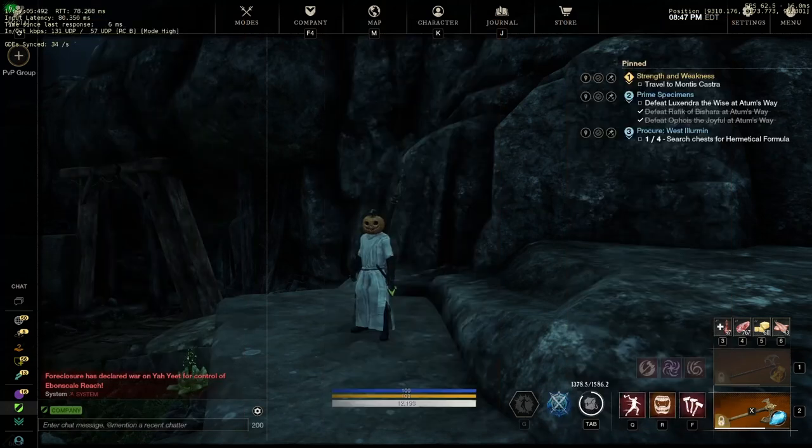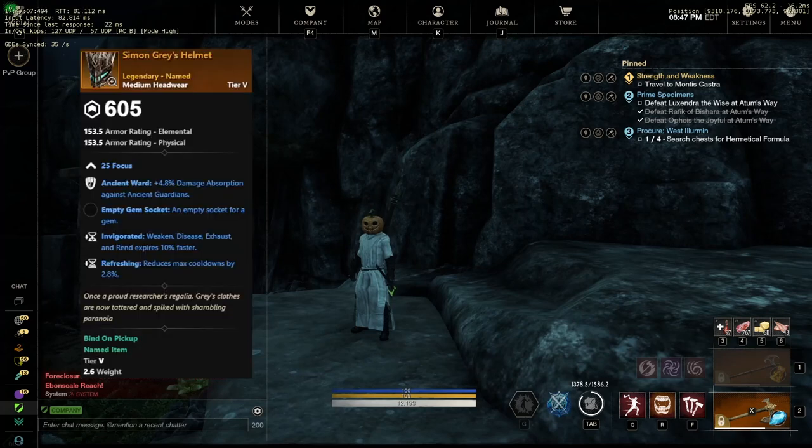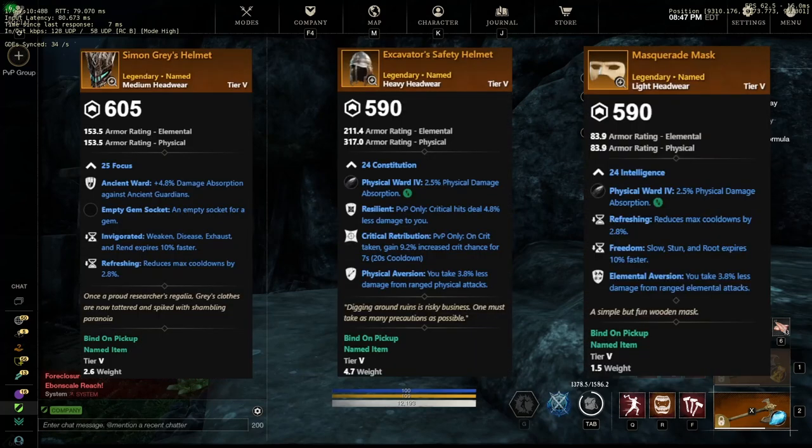Now let's jump into some of the armor pieces, starting with the helmet, where there are three different helmets — a heavy, a light, and a medium one. The medium one is Focus-focused, with Ancient Ward, Invigorated, and Refreshing. The heavy helmet is Constitution-focused, with Resilient, Physical Aversion, and Critical Retribution. And the light helmet has Refreshing, Freedom, and Elemental Aversion. Not terrible, but there are definitely better options out there.